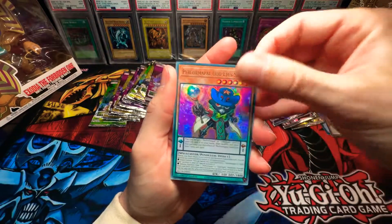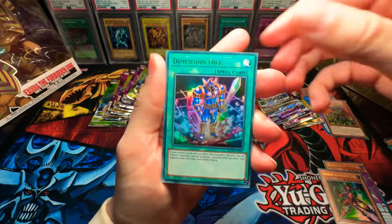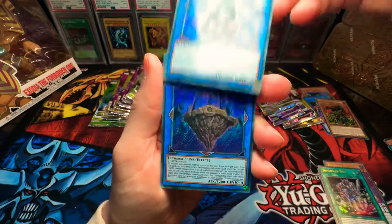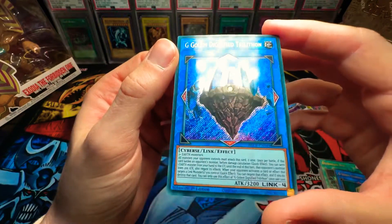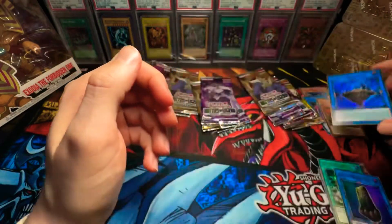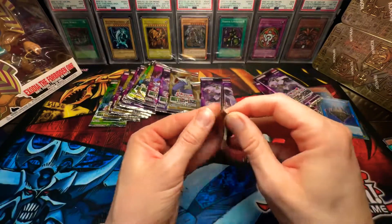Perform Mopple. Odd Eye Seer. Todoroki the Earth Bolt Star. Dimension Dice. G Golem Stubborn Menhir. And G Golem Dignified Trilathon. Wow — that is a gorgeous card! Look at us, ladies and gentlemen, we are on a roll. I love these secret rares. What do you guys think about these secret rares so far? Let me know in the comments.